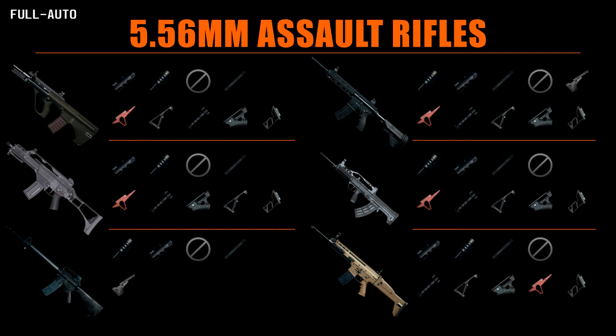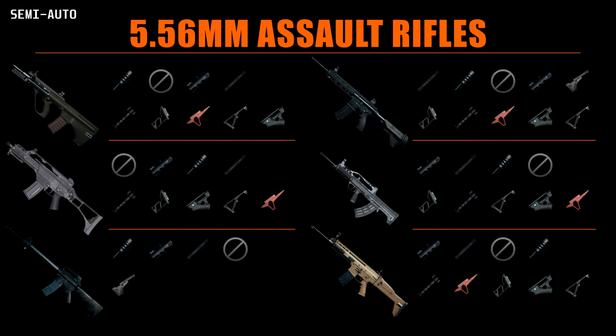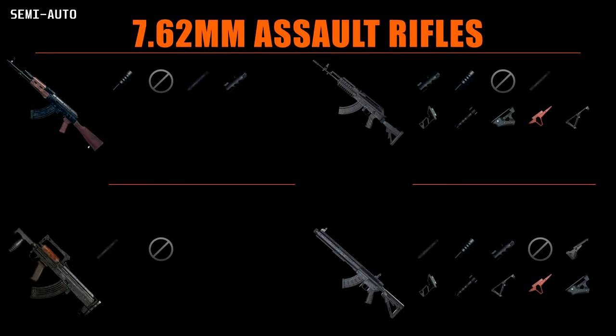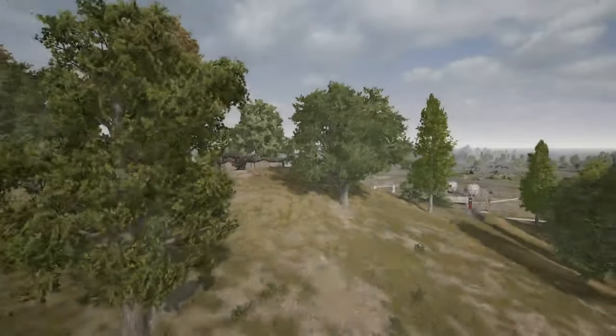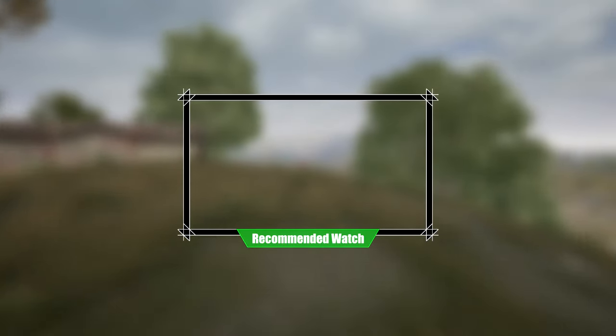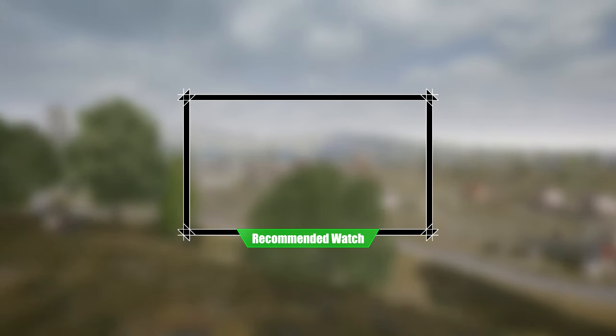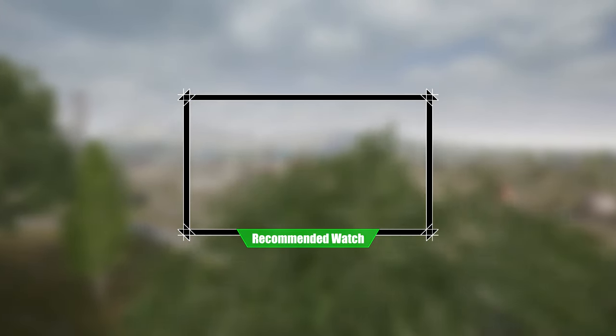So after all that research, here is a little spraying cheat sheet for the muzzle and grip attachments. I've made these for the 5.56 and the 7.62 rifles, so you can be sure to know what to use and when. And of course there is one for semi-auto tapping, 5.56 and 7.62. I really hope this video helped you understand the assault rifles of PUBG better. Take your newfound knowledge and get into the battlegrounds, get some kills, rack up those challenges and take home some chicken dinners. Thanks for watching guys, and I'll see you next time.